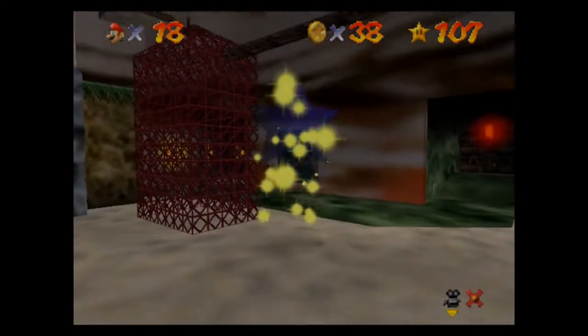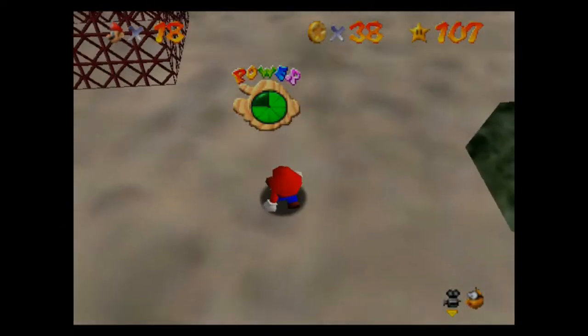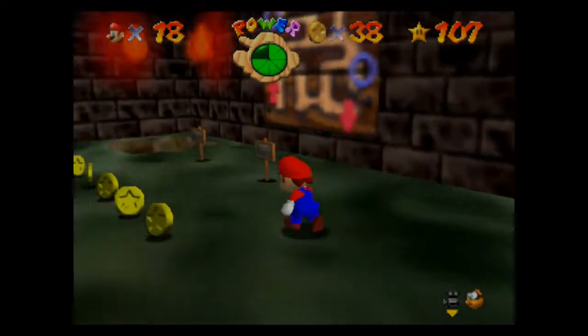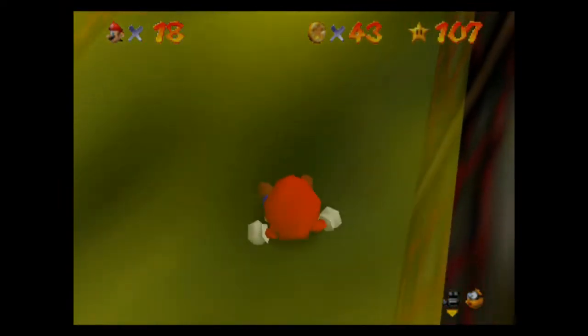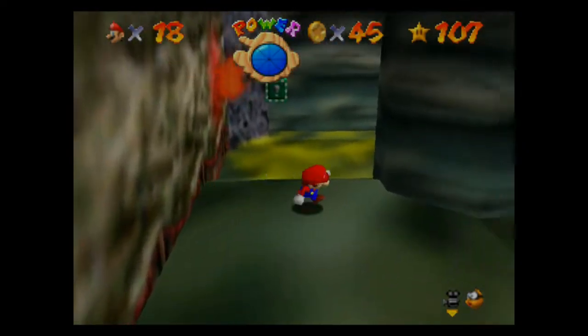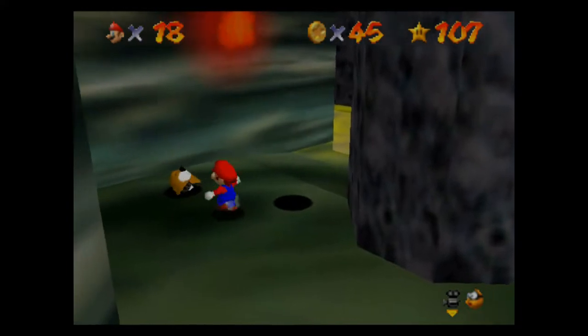Now that that's over with, we can go over to the maze. So we'll go here and go down this hole. Oh, coins! I know for a fact that these guys have coins. Yes! Any more of them? Oh, moles — do the moles give us coins? No, they don't.